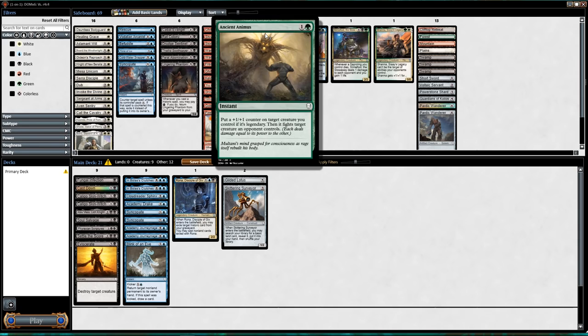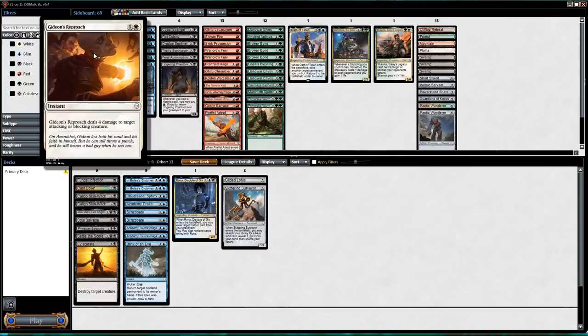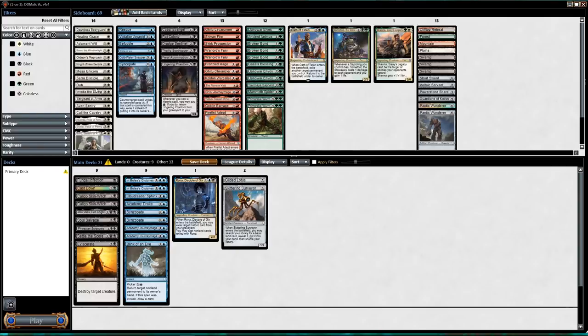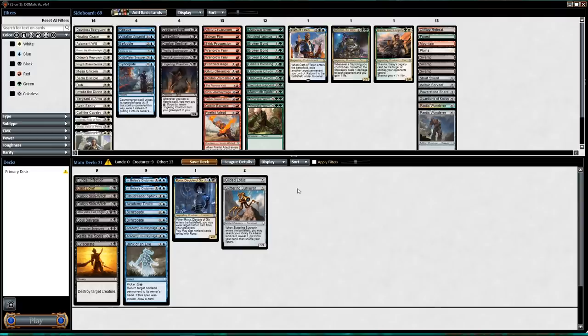My best green card is Ancient Animus and probably Lands of Realms. White has Shalai, Voice of Plenty and Gideon's Reproach to deal four — the rest are just not that impressive. Red has Shivan Fire and that's about it — Goblin Bushwhacker anyway. So we're definitely playing blue-black.